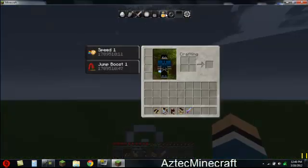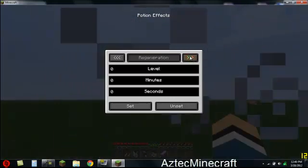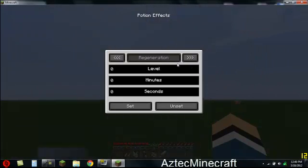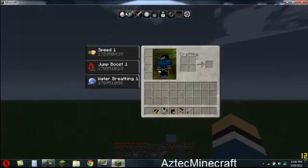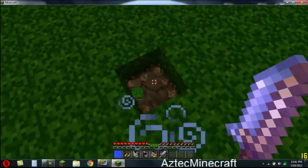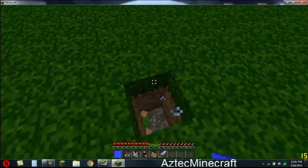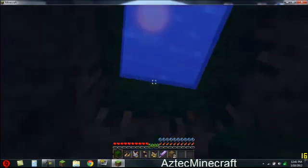The jump boost just gives you a bigger jump. There's also regeneration — I think your food and health regenerate — and resistance. Fire resistance means you won't catch on fire. Water breathing lets you breathe underwater longer. You can actually breathe as long as you want underwater.